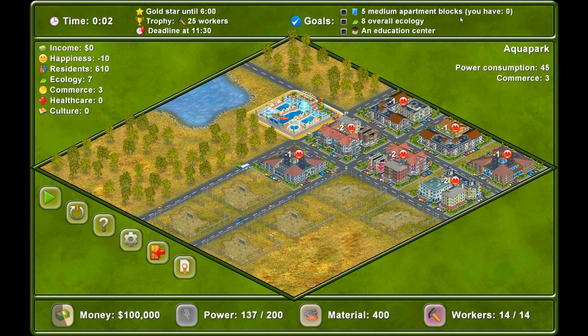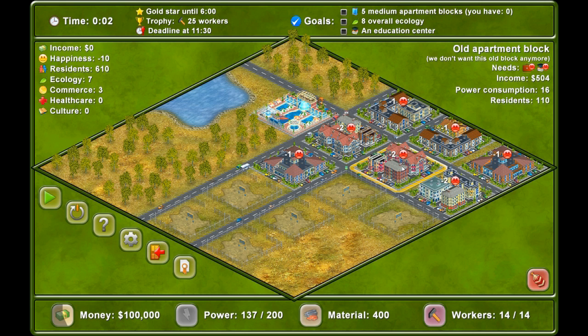Five medium apartment blocks — you have none. An education centre. And an overall ecology of eight. You have seven at the moment, which is quite handy. I think a park — we've already had another one. So do you want to put a park there? Here, because it's near everybody. And then you get another one — go for it, plus it's an old one. We need to build medium apartments anyway, so let's destroy that.